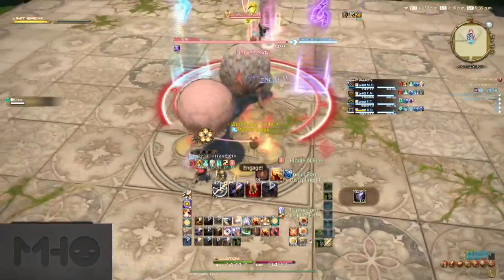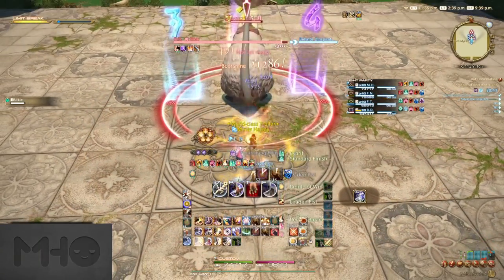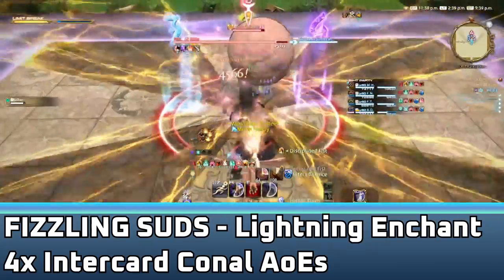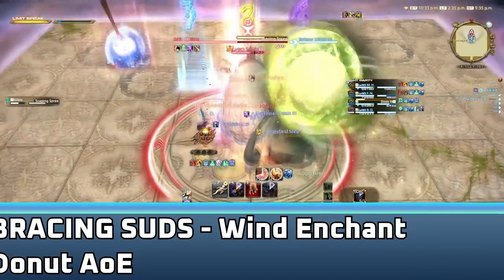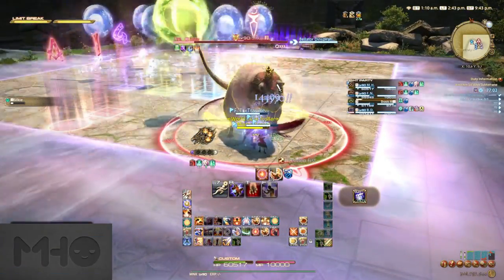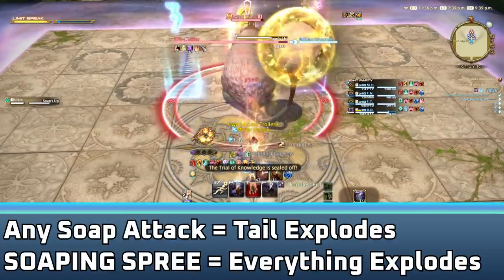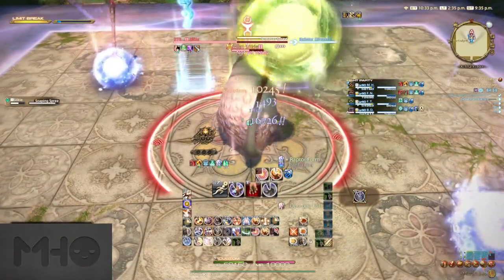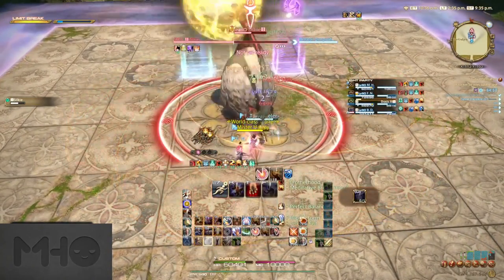The main gimmick of the fight are the Suds. Silky will enchant its orb and the brooms it summons with an element, and this element determines the type of AoE they all use. Fizzling Suds is the lightning enchant and causes four conal AoEs to fire out inter-cardinal from their center point. Chilling Suds is the ice enchant and does a cross AoE from the start point. Embracing Suds is the wind enchant and does a donut AoE from the center point. The donut is a bit smaller than Silky's hitbox, so ensure you're within both hitbox rings, not along the outer edge. Silky's tail element is detonated every time an attack with 'soap' in the name is used, while the brooms only detonate when Silky uses Soaping Spree.